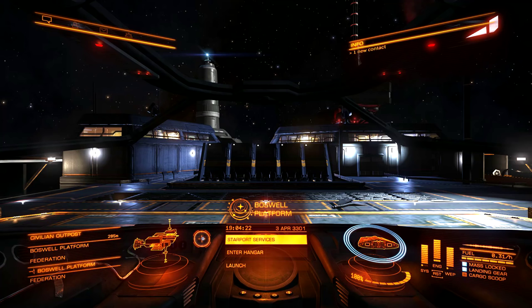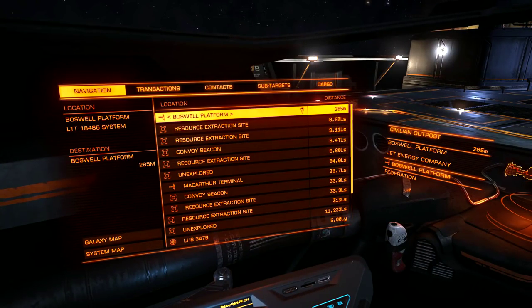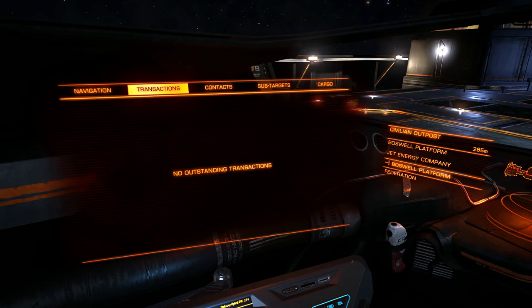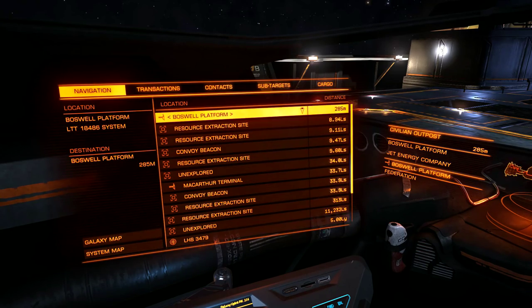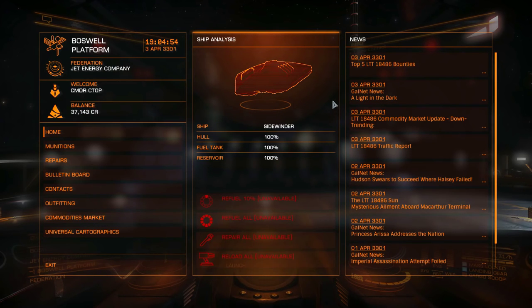Hello fellow commanders and welcome back to some more Elite Dangerous. We're over here in the Boswell platform and luckily I did find a resource extraction site. This was recommended to me on the first episode by someone as a good place to look for bounties. We're not currently at that extraction site - we're in Boswell platform, and we'll go to those extraction sites to check them out.